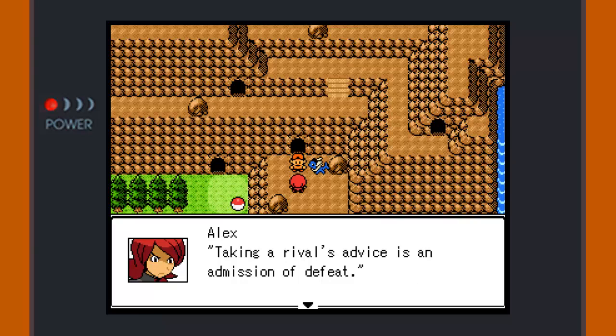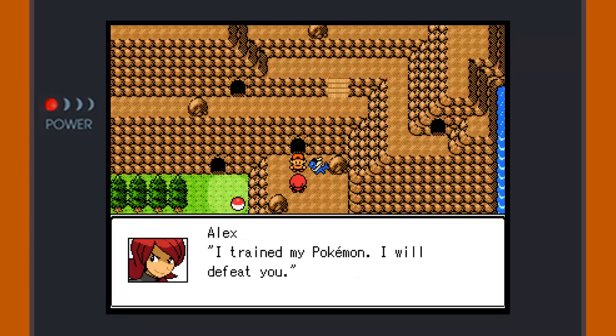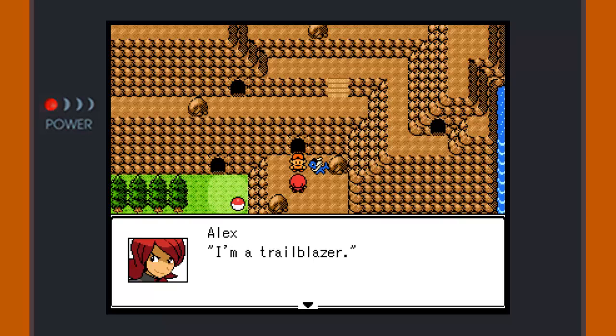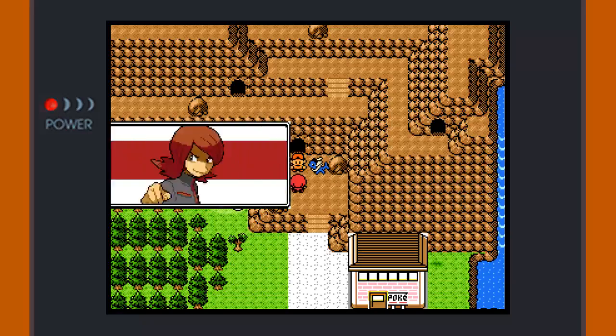Alex says he's been training and his Pokemon are a lot stronger now. He wants a battle. I had an epic battle against a trainer with a magic heart tip and it didn't go well for him. Alex says he doesn't remember me beating him - I say I defeated him and gave him advice to train, and he claims neither happened. He demands a rematch. He admits he lost before and says when he wins, my glitched Eevee will be his. 'Since when do rivals steal their rival's Pokemon?' 'I'm a trailblazer.' Let's battle!